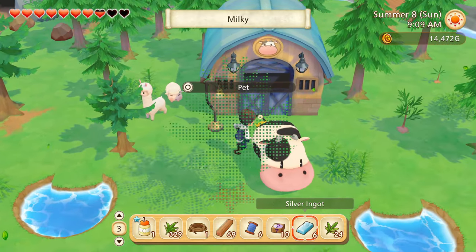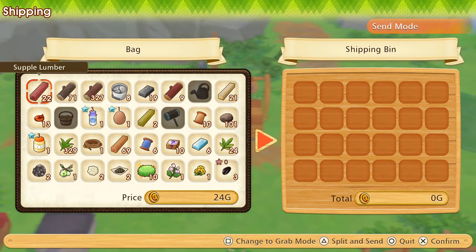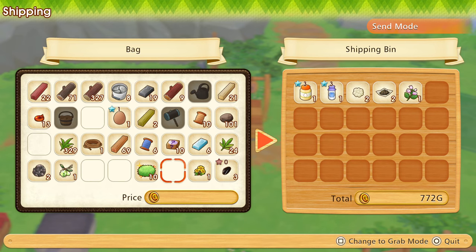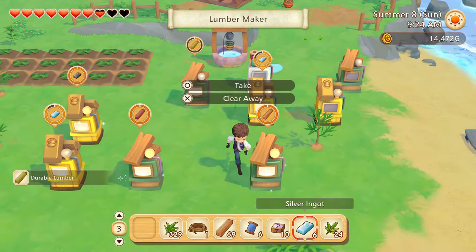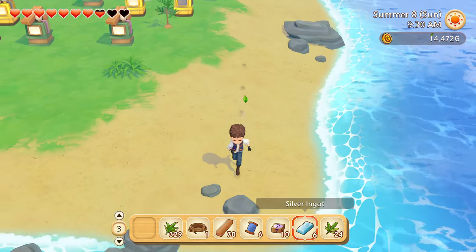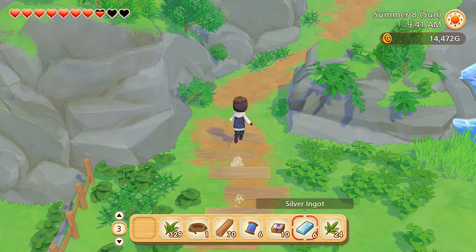I wonder, is there still some tools that haven't been upgraded to silver? I mean, except for the watering can — I haven't done anything to that one. Any blood clams? No. Let's head into town and check on Olive Hall to make sure there aren't any quests for us to do.